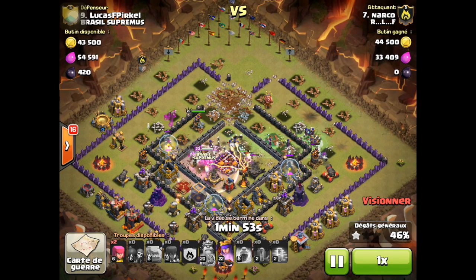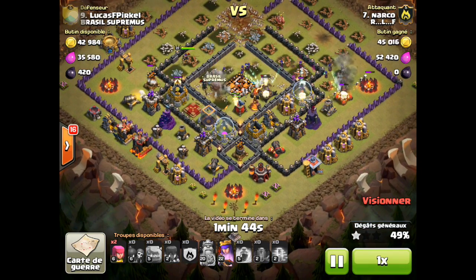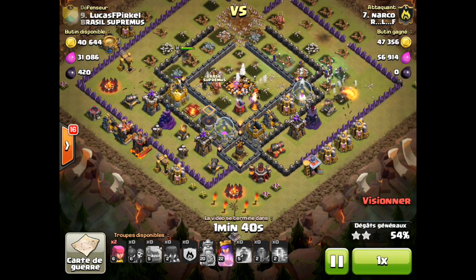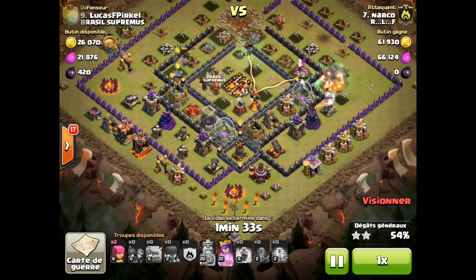The barbarian king used his ability hitting the town hall — using the ability for the barbarian king at that time is probably a good thing because it creates more distractions for the multi-infernos in the center. The witches are going to come down by the infernos, and it's too late for them.